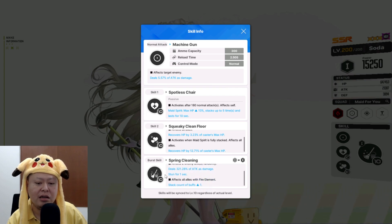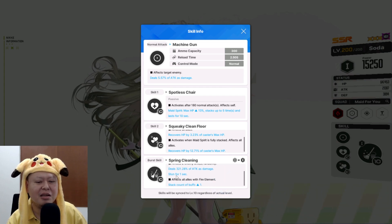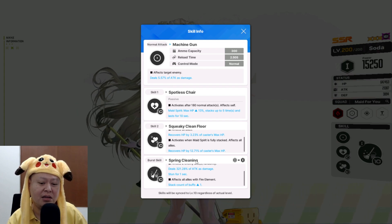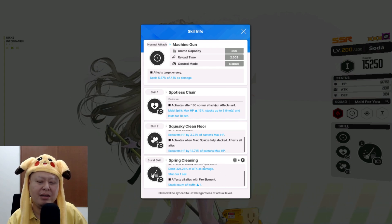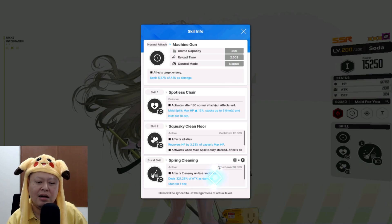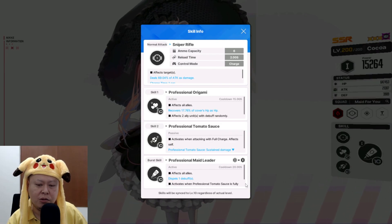Her ultimate affects two random enemy units — reduces damage and stuns them for one second, which could interrupt enemy ultimates in the arena. The second part of the ultimate grants all fire element allies a buff stack count plus one, which is useful but kind of forces you to build a mono-fire team. Overall, she's a not-bad healer but nothing super overpowered. Kokoa's ultimate cooldown is also 20 seconds, I forgot to mention.